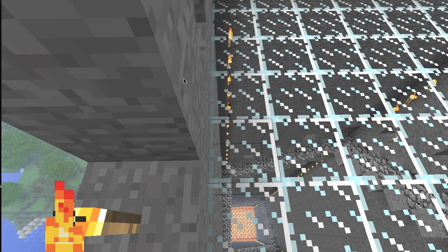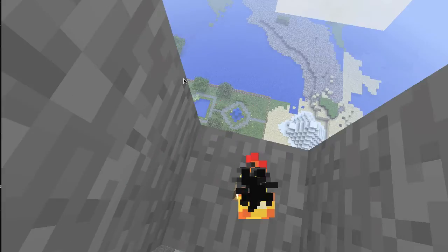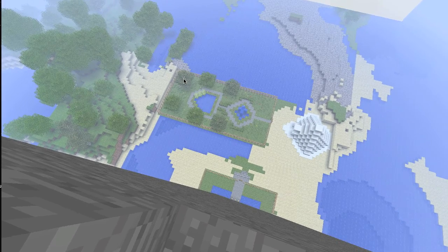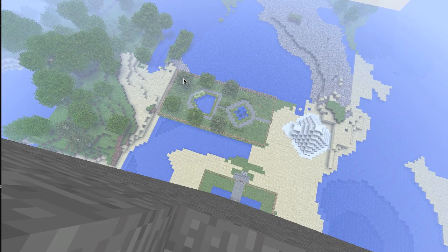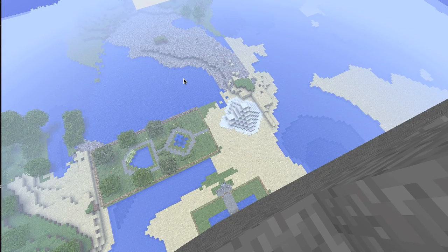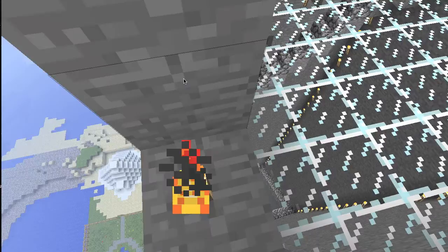From up here you can get a view of my other stuff. Down there is my garden — or kind of a heart shape thing I made. And I randomly made an igloo over there made of snow. It's a very bad igloo, but it works.